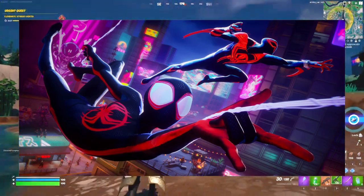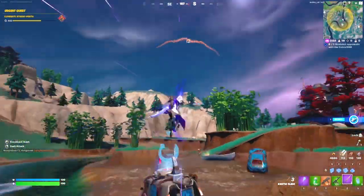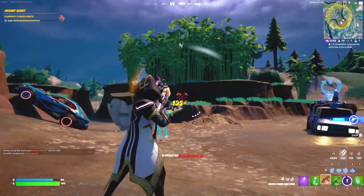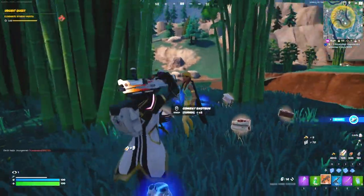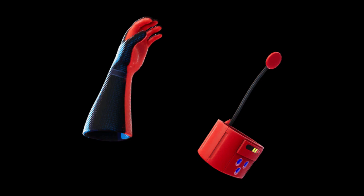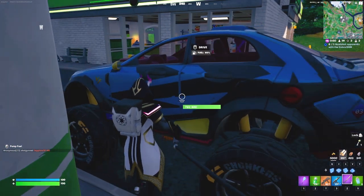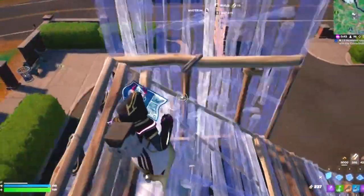Miles Morales and Spider-Man 2099 skins have been added to the game files, along with the Spider-Verse web shooters. These aren't in the item shop or game yet, but are expected to be within the next week — my guess is May 23rd. The new Spider-Verse web shooters are expected to work the same way as the old ones, but only using one hand. We'll have more info about all of this when the collab officially drops.